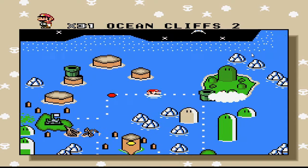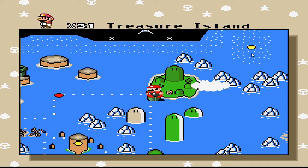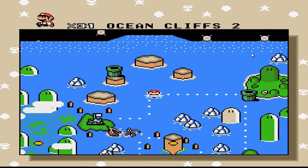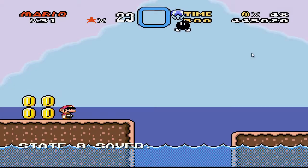Alright, hey everybody, welcome back to another episode of Let's Play Super Mario Worldwide 2. This time we're going to be starting on Ocean Clips 2, trying to find what I think is the secret exit. We finished the treasure map Islands last round, so we're on to the next area.